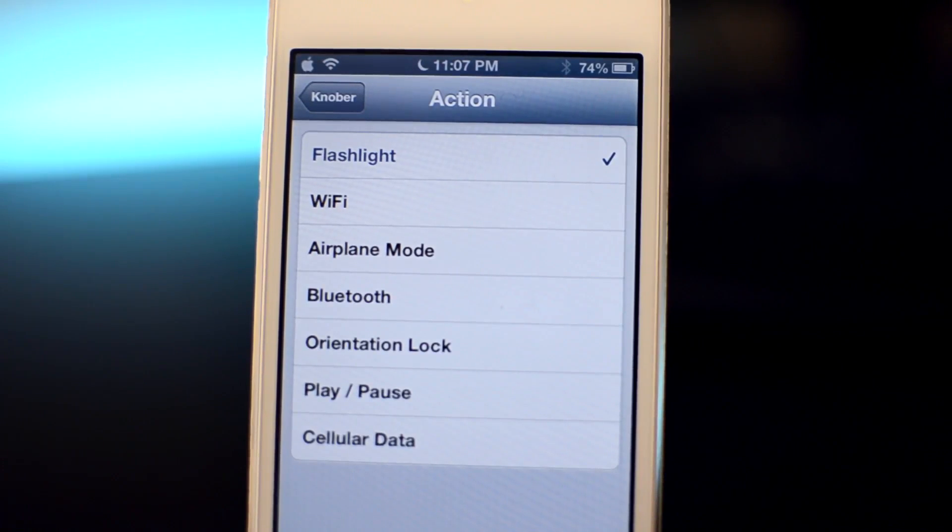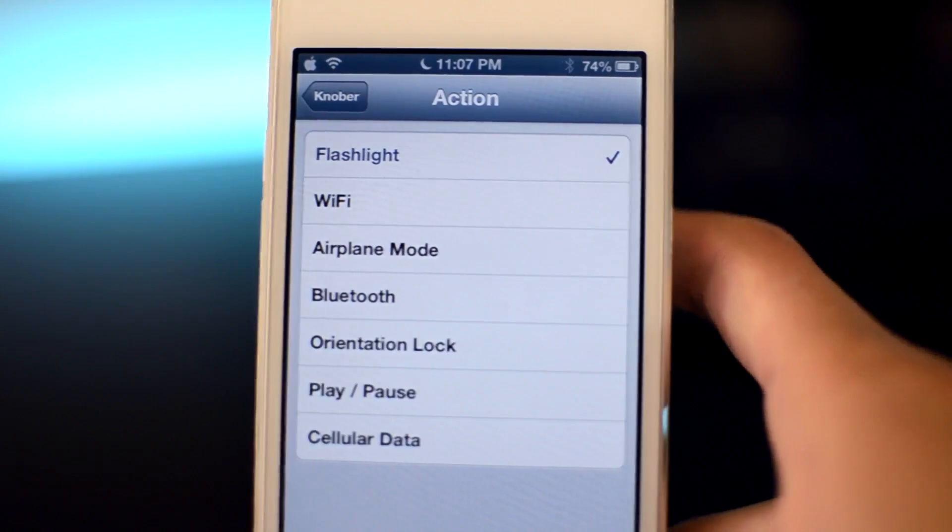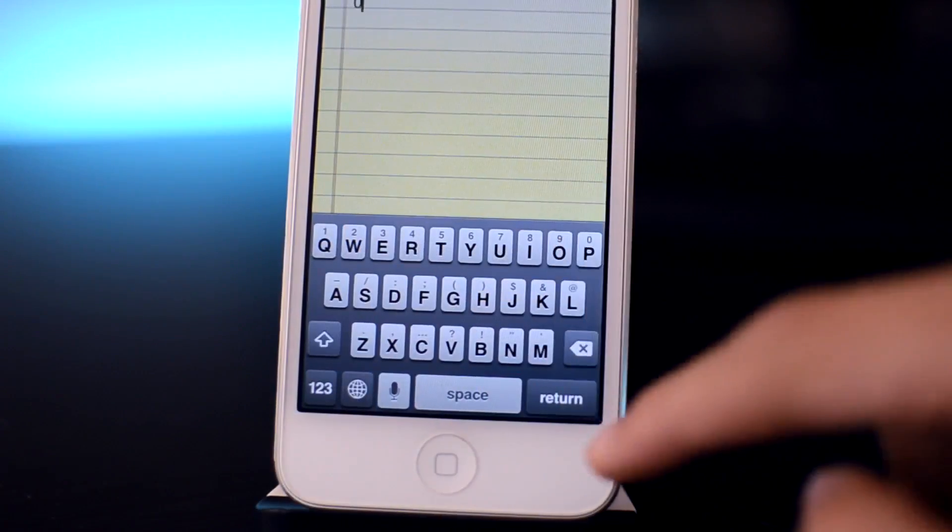Personally, I chose flashlight because it's a really convenient and fast way to open up flashlight. The next tweak is called Alt Keyboard.